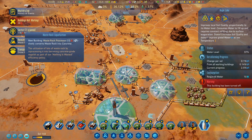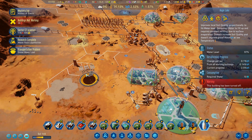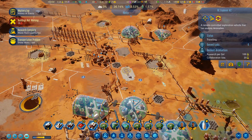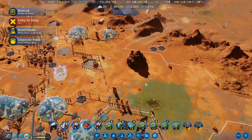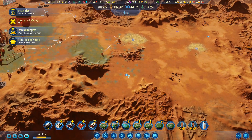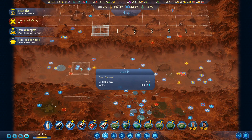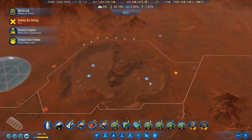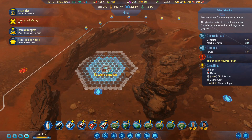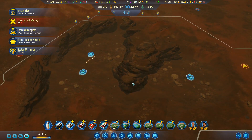Down to 12 water. Waste rock liquefaction has now been done — slowly converts waste rock into concrete. New building: waste rock processor. This one's up and running down here. I've still got 12 water that I need to get up and running. I've got water over here and over there — those are both deep water deposits. I've got three water deposits here. Let's go in here and get some water going. I want a water extractor on each of these — put one there, one there, and one over there.